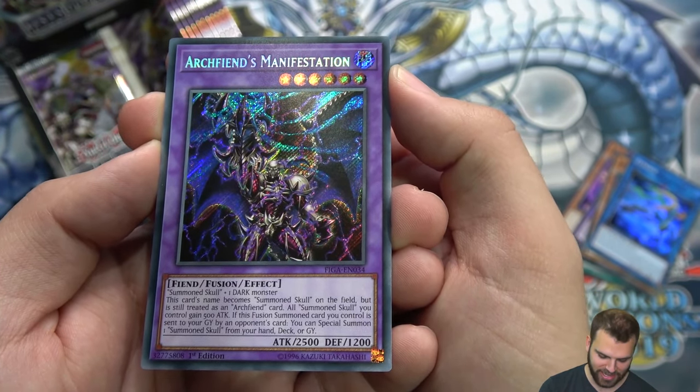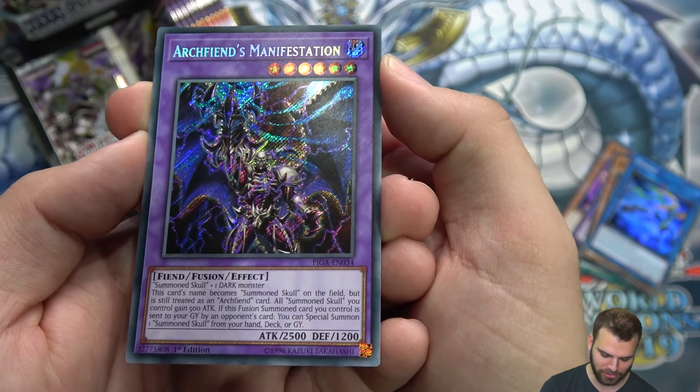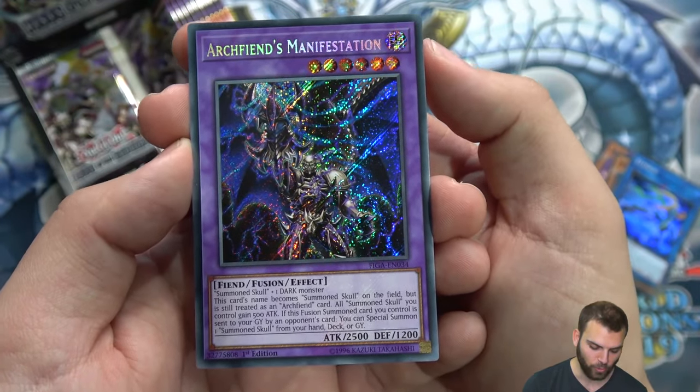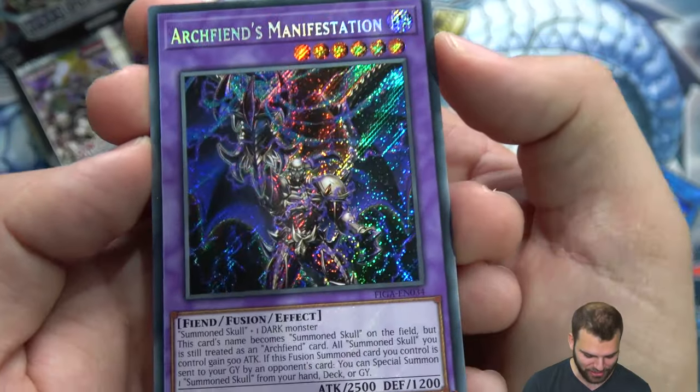All Summon Skulls you control gain 500 attack. If this fusion monster you control is sent to the grave by an opponent's card, special summon Summon Skull from your hand, deck, or grave. Basically you're creating a Summon Skull army — this is going to be so cool.